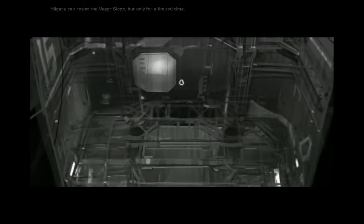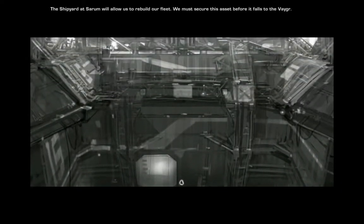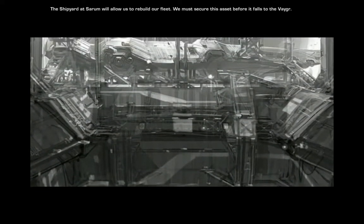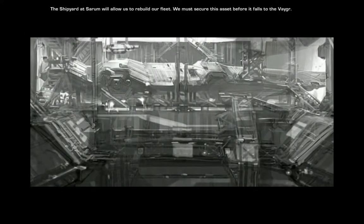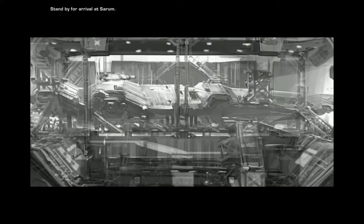Higara can resist the Vega siege, but only for a limited time. The shipyard at Serum will allow us to rebuild our fleet. We must secure this asset before it falls to the Vega. Stand by for arrival at Serum.